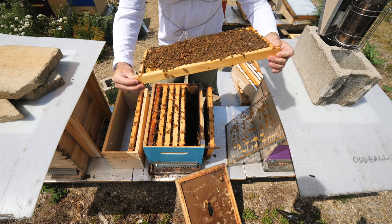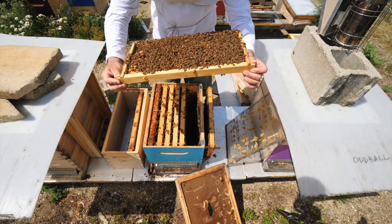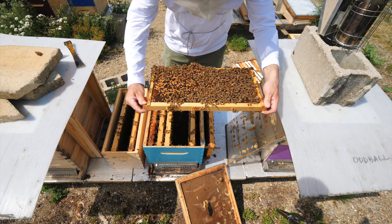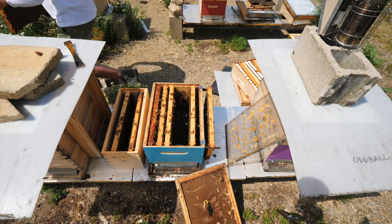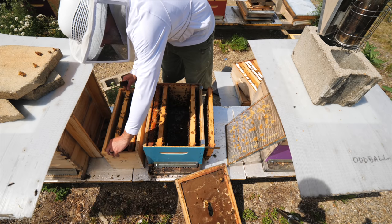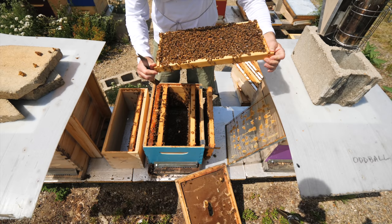Oh, there she is — she's right there, right down at the bottom. I'm going to put her into a nuc with a frame with no swarm cells on it. I'm going to put these into the little resource hive nuc. Take the queen and put her over there into the other box, and she is right there.